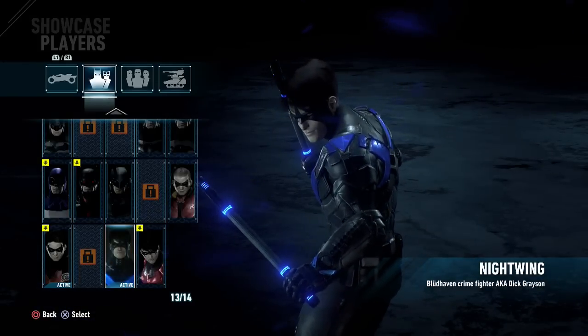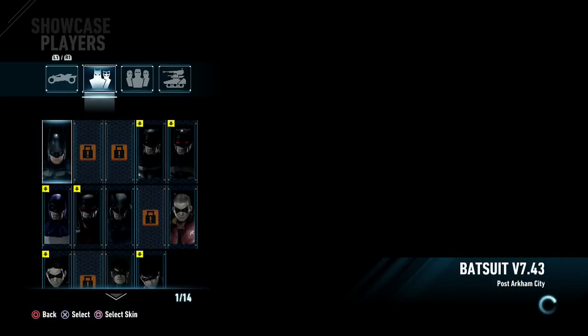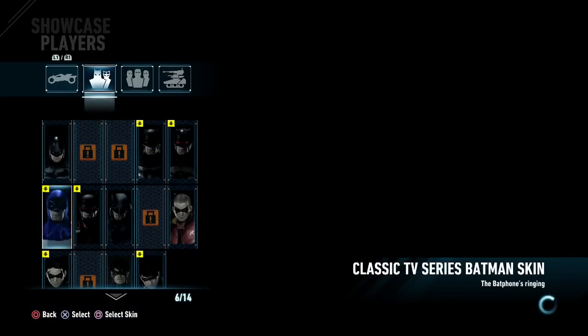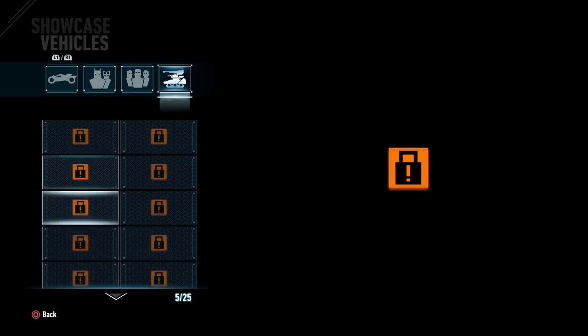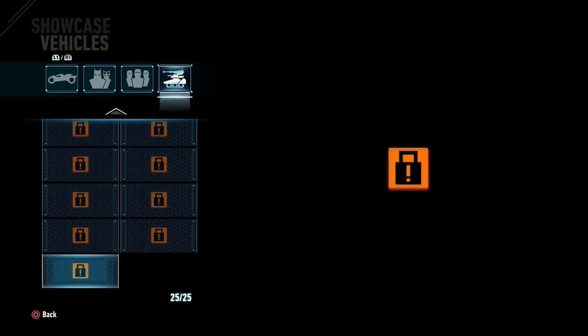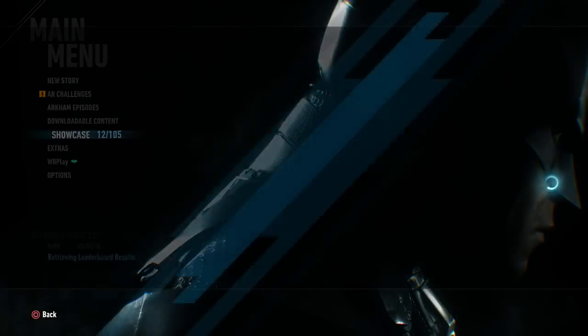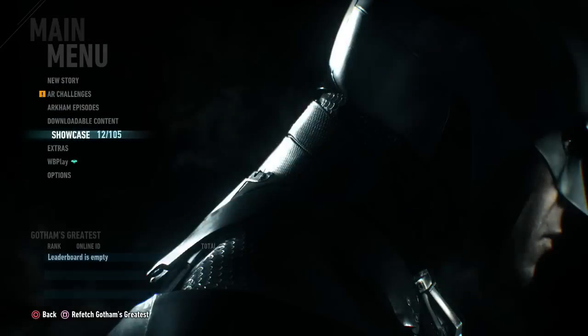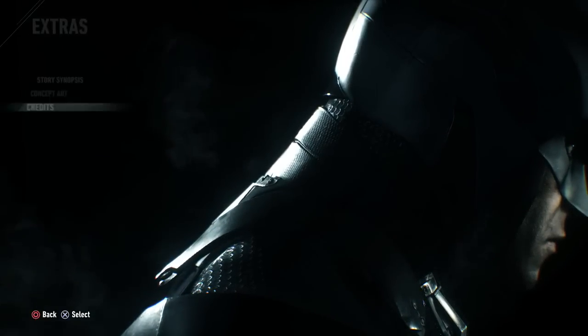Here is Nightwing — Dick Grayson, pretty cool looking. Here is the New 52 Nightwing, which is interesting because it looks like Robin since it's red instead of blue. I'll leave the default skin for Nightwing so there's no confusion and we get the blue look he usually has. As for Batman, I'm going to start off with the default look for now. You can check out different skins as you unlock them in the game. And there's the Gotham's Greatest leaderboard where you can compare your stats with other players.